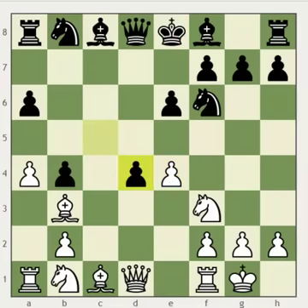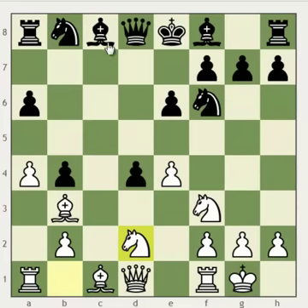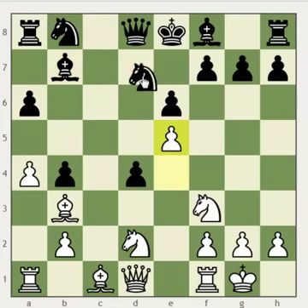Black should instead play cxd4. After Nbd2, Bb7, e5, and Nd7, we've reached a really complicated position. Black has an extra pawn on d4, but it's not so easy for white to recapture this pawn without losing his e5 pawn. White should try to play for the initiative with moves like Re1, Nc4, Bg5, and Rc1, and ultimately play against black's weaknesses in his position. Meanwhile, black should play moves like Nc6, Rc8, Qc7, Bb7, and castle kingside, and try to either win the e5 pawn or simply complete his development and gain counterplay in the center.